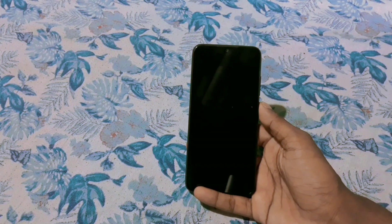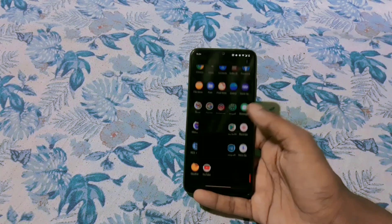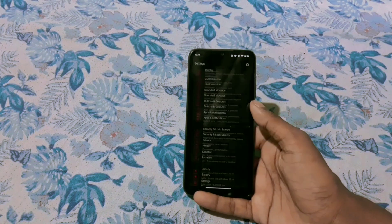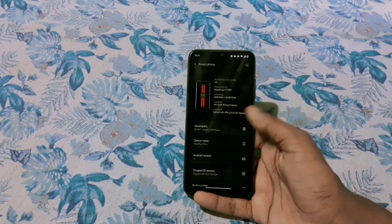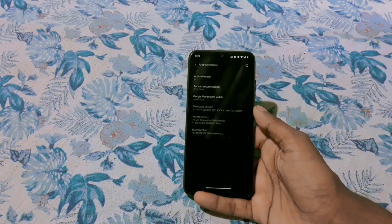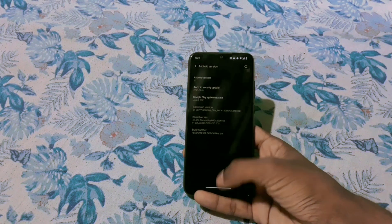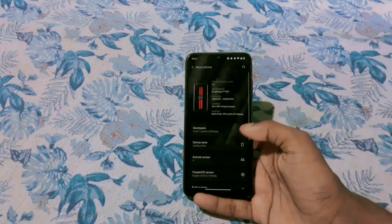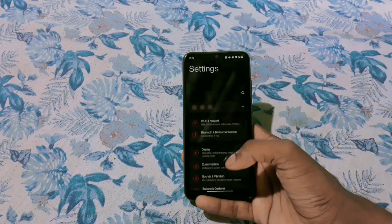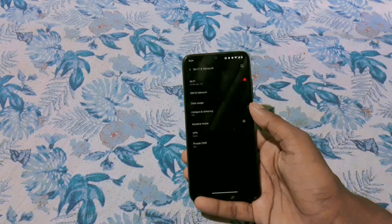Hey guys, back again with another video. Today's video is all about OxygenOS rice mod port from OnePlus 8 Pro for the Redmi Note 7 and 7s, aka the lavender. The default kernel here is Chips Kernel based on 4.4. There are no major changes alongside the ROM settings — the magic begins at the Rice tweaking app.